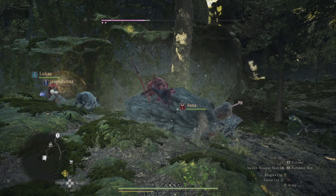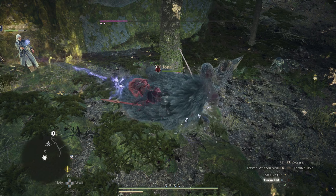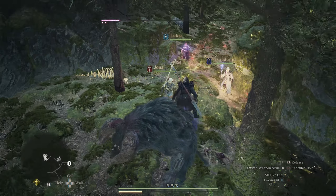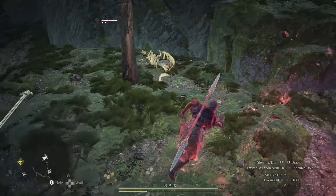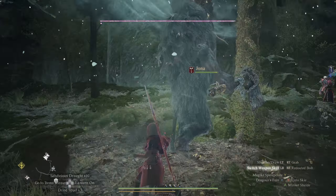It's best to just jump on top, but this is when we knocked him over. You can knock it over pretty easily — the posture is pretty simple to break on this boss fight.